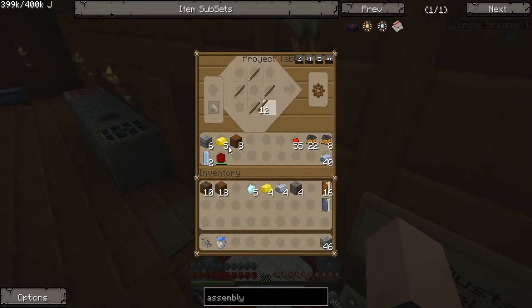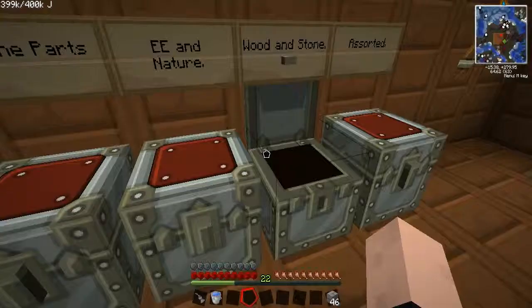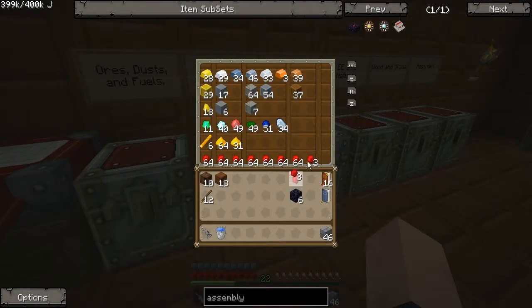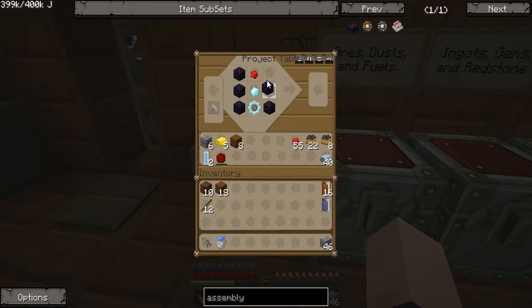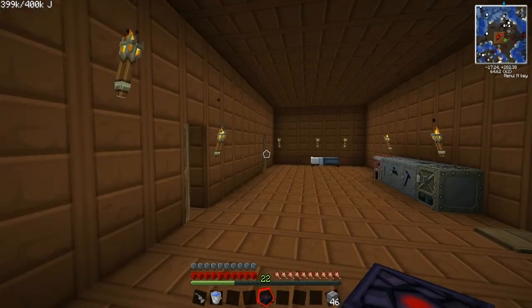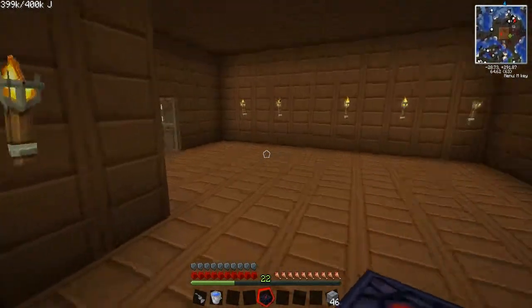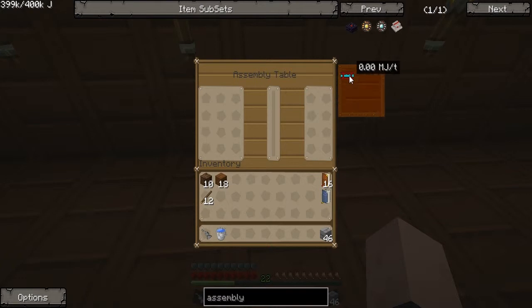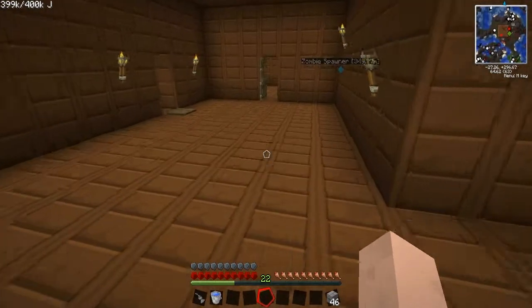Let me take these out. Now I need six obsidian. And what was the other thing? Redstone. Yes, actually I already have redstone in here, I just keep forgetting. I don't know how this thing works — is it like a crafting table? I'm going to put it in this empty room for right now in case I have to do something. Assembly table. Now this doesn't help me any, so I'm going to have to look that up. Let me just pause it real quick.